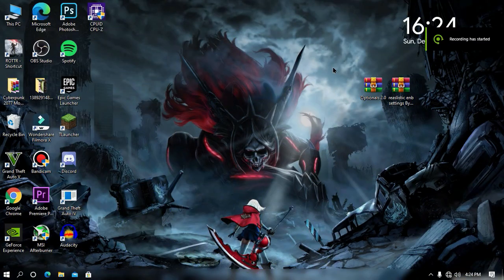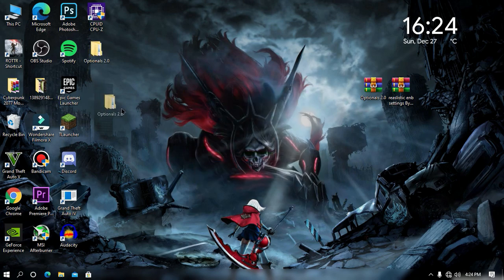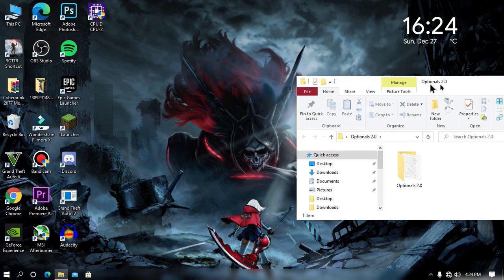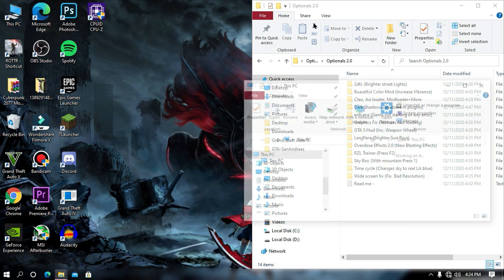As you can see we are on our desktop screen. First, you need to download all the files from the gaming link in the description. The download process is very easy. Once the download has been completed, make sure to extract the zip file to your desktop or any specific folder you want. Once the file is extracted, open your game directory.